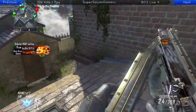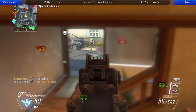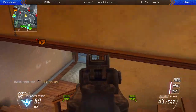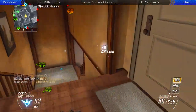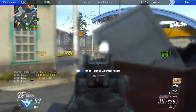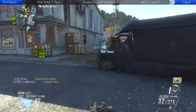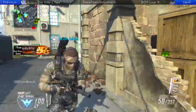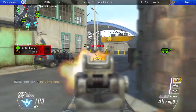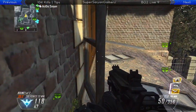Hardline apparently reduces the points needed for your scorestreaks by 20%, which is amazing and definitely helpful in getting your Blackbirds. Scavenger — you need those extra bullets to actually continue using the gun you want to use. If you don't use Scavenger, you may pick up some random SWAT with like an EOTech sight with the worst reticle you can find. So use Scavenger, keep the gun you want, and of course refill your C4s because they're obviously very useful. Toughness is really good because it reduces your flinch when you get shot, so when you're in gunfights you'll have the advantage because you won't be flinching as much as they are.